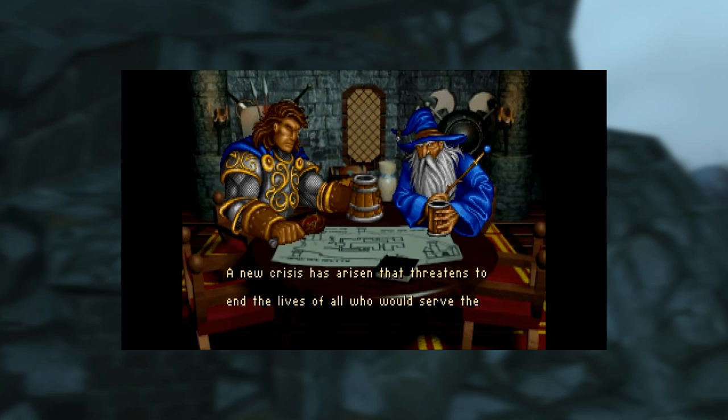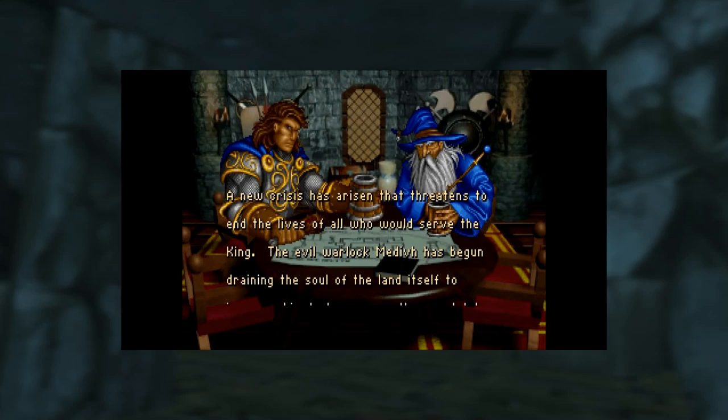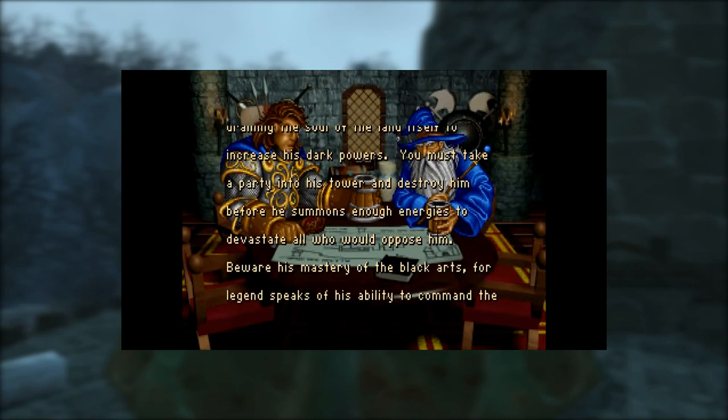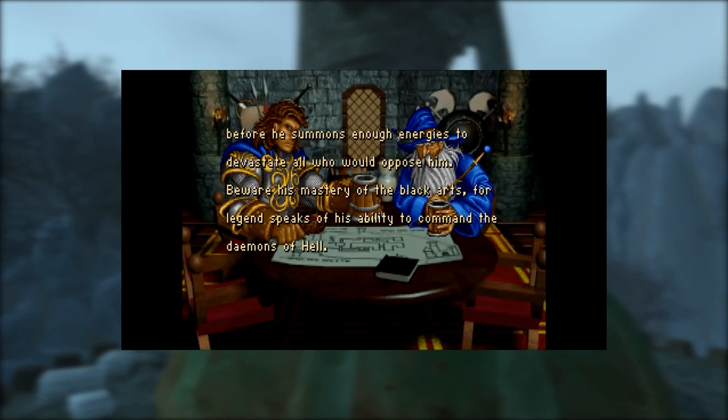A new crisis has arisen that threatens to end the lives of all who would serve the king. The evil warlock Medivh has begun draining the soul of the land itself to increase his dark powers. You must take a party into his tower and destroy him before he summons enough energies to devastate all who would oppose him. Beware his mastery of the black arts, for legend speaks of his ability to command the demons of hell.